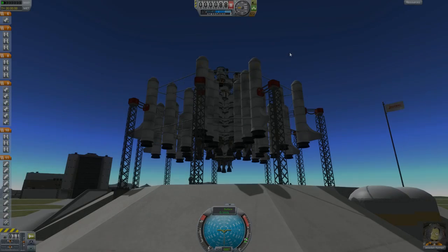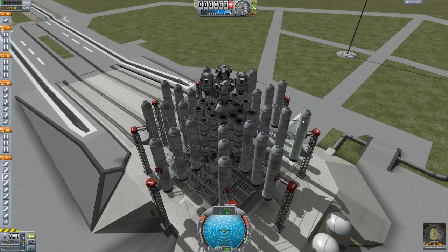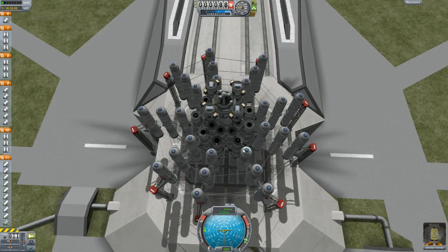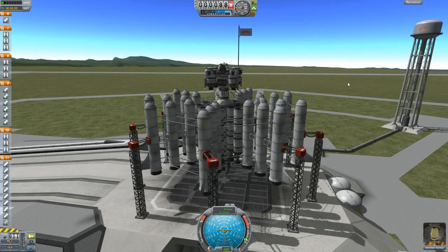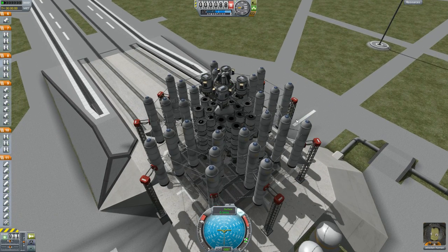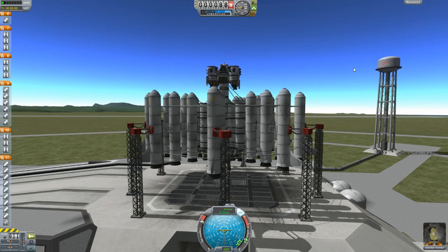Welcome back to Kerbal Space Explosion — today is the day we launch for Duna! Let me introduce the Duna Disaster Lander Launcher Mk5. I've done some testing off camera so I know it's stable. These boosters took a while to get right — SES on throttle up, although we don't need to throttle up for the boosters because they automatically go full bore. Let's rock and roll.